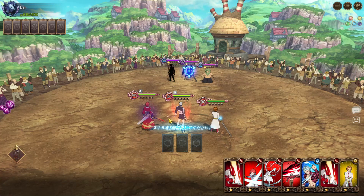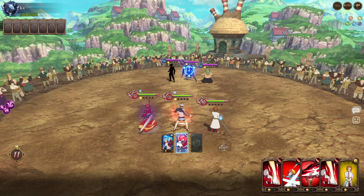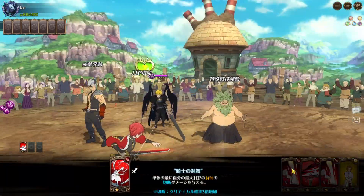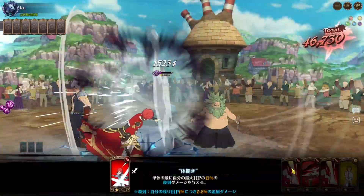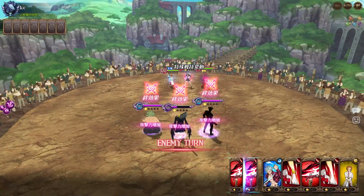All right, so he started off with undying — didn't really need that one. But he started off with undying. Let's see the damage though. Now Chandler's gonna reduce our stats but it's fine. Oh my god — still does a lot of damage though, first turn. Still a lot of damage.